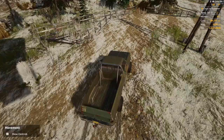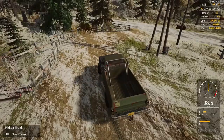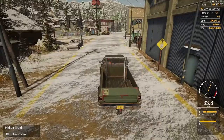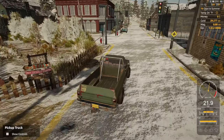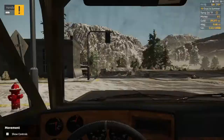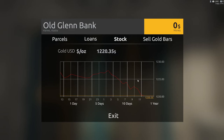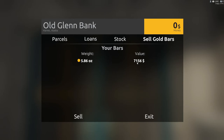Stop the engine, release the brakes, and we'll go ahead and sell the gold so we have money to first pay off our loan. If you slam on the brakes and turn at the same time you can slide. We'll come over here to the bank and take a look at the stock - right now gold is at $1,220.35 per ounce, so we'll sell our gold bar and get $7,156 from that.